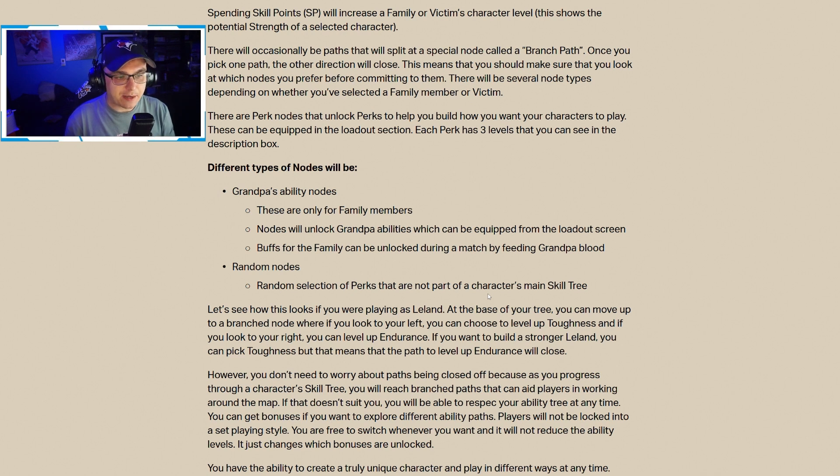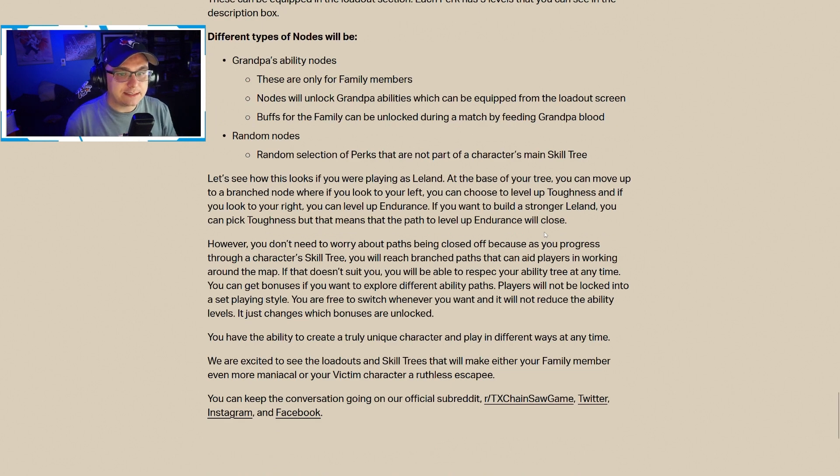Another type is grandpa's ability nodes — only for family members, unlocking grandpa abilities equippable from the loadout screen. Buffs for the family can be unlocked during a match by feeding grandpa blood. There are also random nodes — a random selection of perks not part of a character's main skill tree. For example, playing as Leland, at a branch node you might choose to level up toughness on the left or endurance on the right. If you pick toughness, the endurance path closes. You can always respec your ability tree at any time — it won't reduce ability levels, just change which bonuses are unlocked.